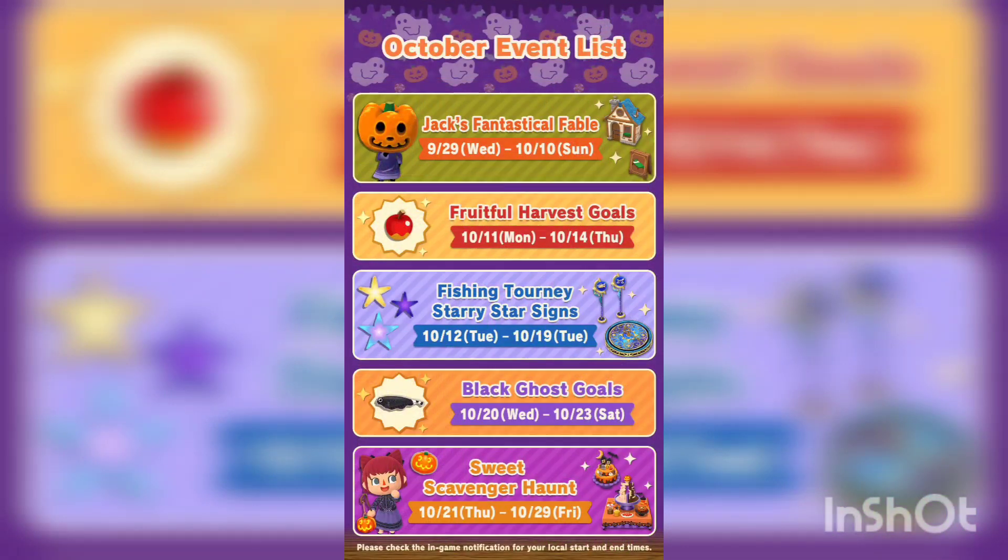We also got a schedule this time, like last month. First off we got Jack's Fantastical Fable, which starts on September 29th. Then we got Fruitful Harvest Goals, which starts October 11th. Then we got the fishing tourney — Dairy Star Signs — starting October 12th. Then Black Ghost Goals starts October 20th, and finally Sweet Scavenger Hunt will be on October 21st.